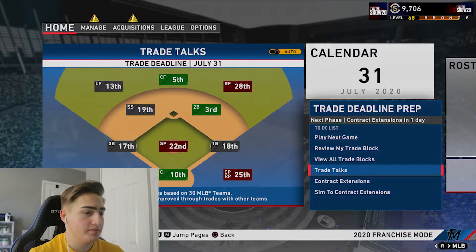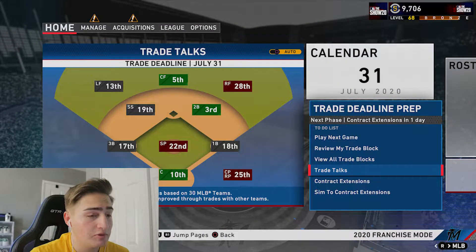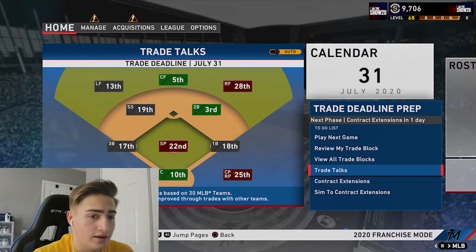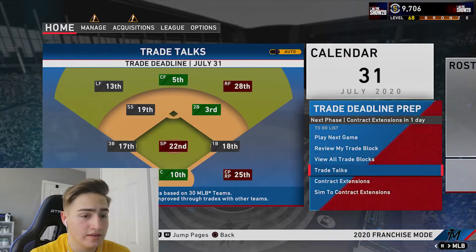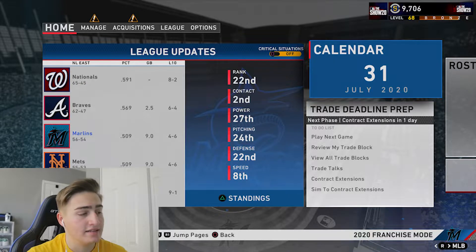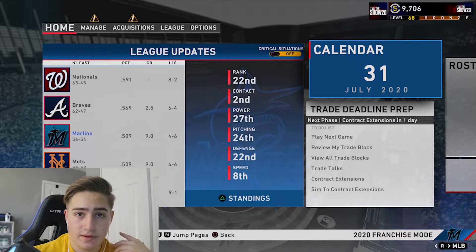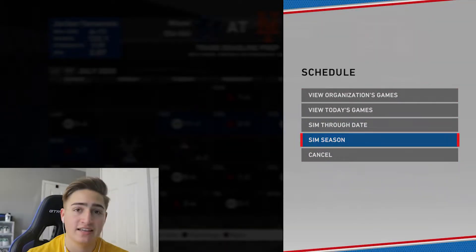Harold Ramirez can be a little bit better, but I'll take it. We'll fix our bullpen and pitching staff in free agency. We have a really good budget - basically gonna make two million dollars each week. We are currently in third place, nine games behind the Nationals. Are we close to the wild card? Yeah, we are basically two games behind. Let's see if we continue to break out and hopefully make the wild card.